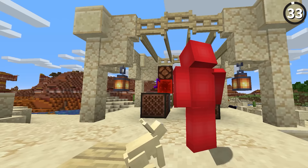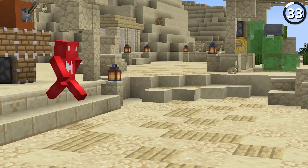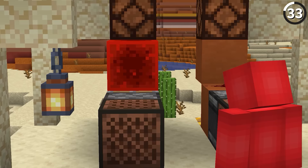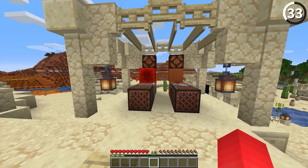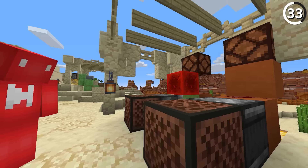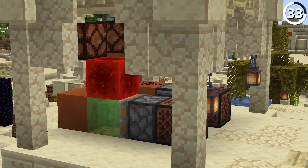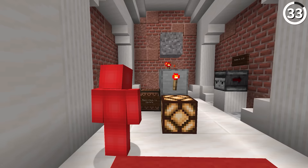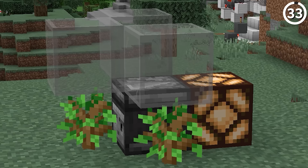One of the monumental discoveries that shaped Minecraft redstone has to be block update detector switches — BUD switches, as the community calls them. Up until 1.11, it was the only way to tell if a block got updated, and they are incredibly useful for farms. Luckily, Mojang added these officially through observers. The original BUD switch is still in the game and both still work the same way, but observers offer a convenient one-block solution.